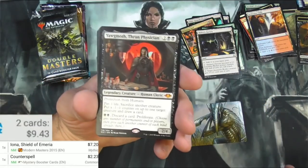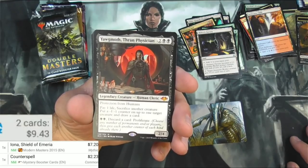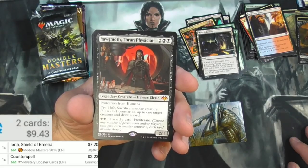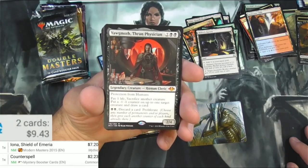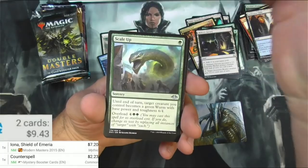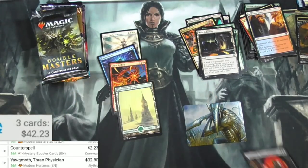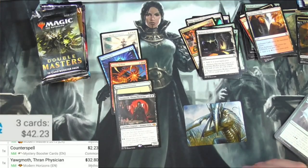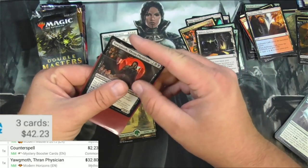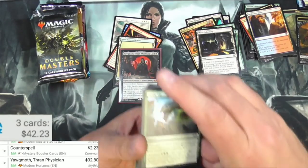I actually kind of want this card — the Hogaak... Thran Physician. He's a legendary human cleric for four, a 2/4 with protection from humans. You can pay one life, sacrifice another creature, put a minus one minus one counter on up to one target creature, and draw a card. You pay two and discard a card to proliferate. This thing is actually quite a beast. I'm going to get a sleeve for him. Seems like a doctor I wouldn't want to go to, honestly.